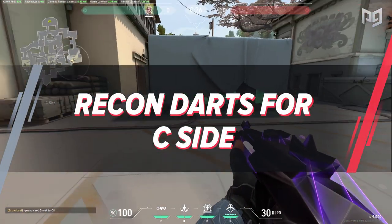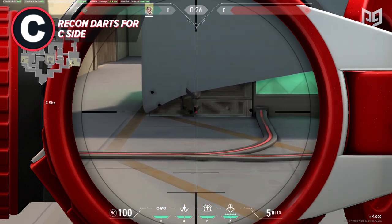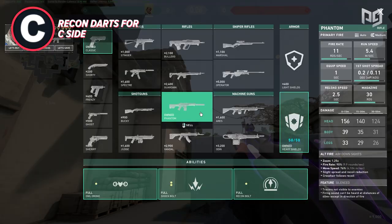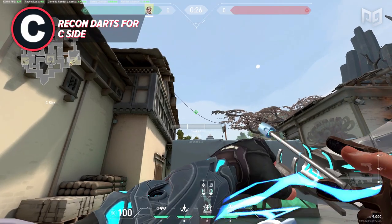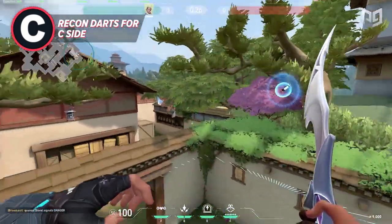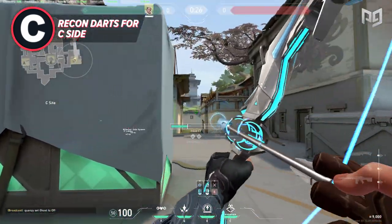Now onto the C side of the map. This side is much easier to deal with and doesn't actually need lineups if you don't want to learn them. Simply throw one down C long landing somewhere on the back wall and it will suffice. But one of my favorites lands on top of a tree in the back of C long — this dart is harder to shoot and will also scan players waiting outside C long. Line yourself up with the default box on the back side of C site, aim your crosshair near the bottom where the two lines meet, look upwards and line up the side of your bar to the middle of those two pieces of roofing, then shoot at one charge.